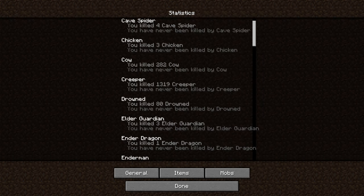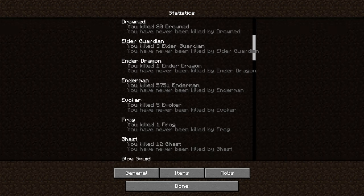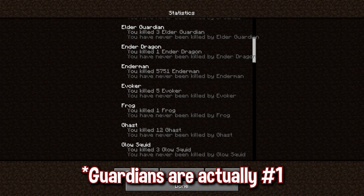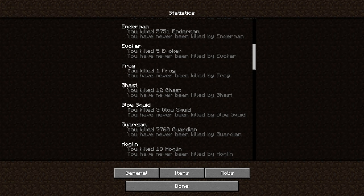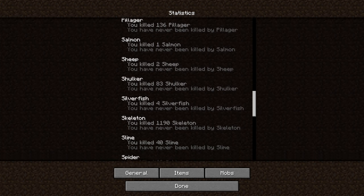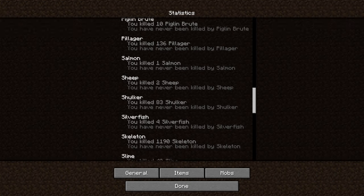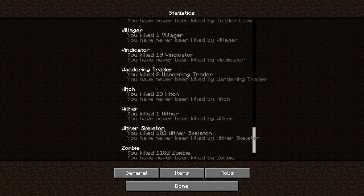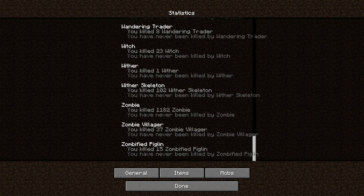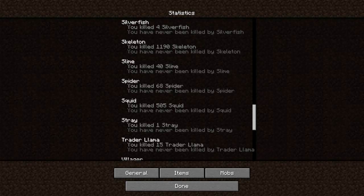Going through the mobs — I've killed 86 blaze, 282 cows, 1,319 creepers. But enderman is definitely number one at 5,751. I killed a frog — I should be put in prison. Why did I do that? I really don't remember ever killing a frog. There's got to be something I haven't killed in here. Maybe it only shows up if you killed it, because I'm sure there's probably a mob I haven't killed. I haven't killed a warden yet, so I'm assuming it's only mobs that I've killed. I'm still really upset about the frog.